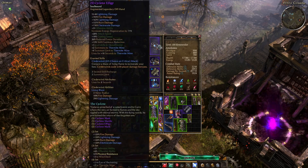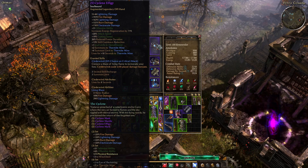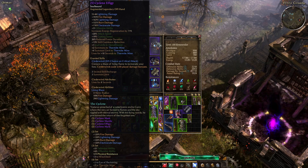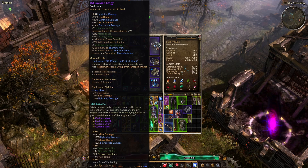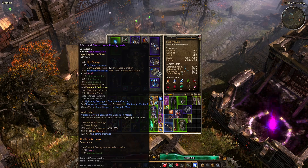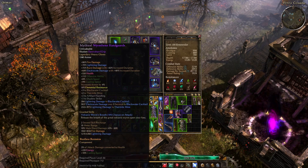This does the Thermite Mine stuff, so I can summon two sets of Thermite Mines to give me like three Thermite Mines apiece — six total Thermite Mines. And the Thermite Mines live twice as long as well.